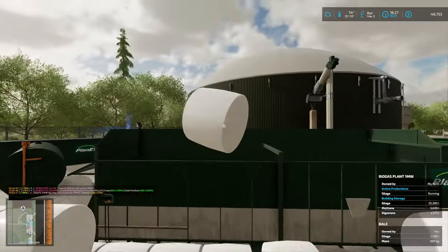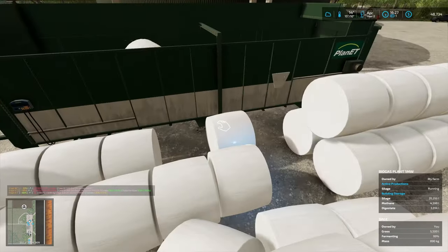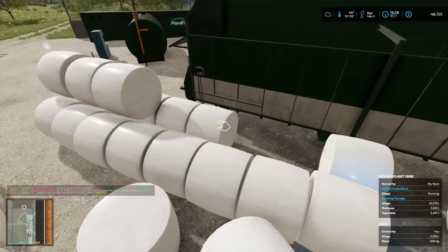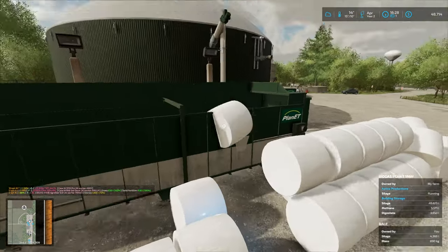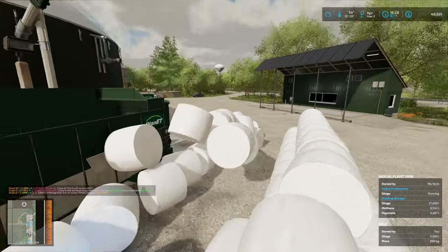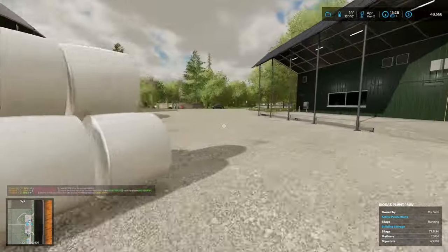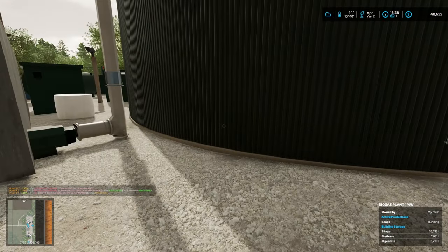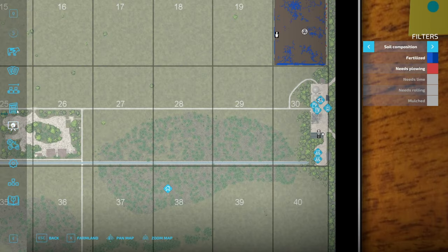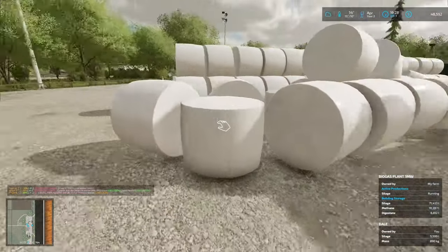It's funny how some of them are ready and some of them are not, but I wanted to get it going because we need the money. I'm throwing a bunch in here. I'll do some more a bit later - I just wanted to really get it going. Let me double check this is all set to digestate - I'll leave it at selling, that's fine. Talking about capacity - just those bales was almost half full so it doesn't matter that they're not all ready.